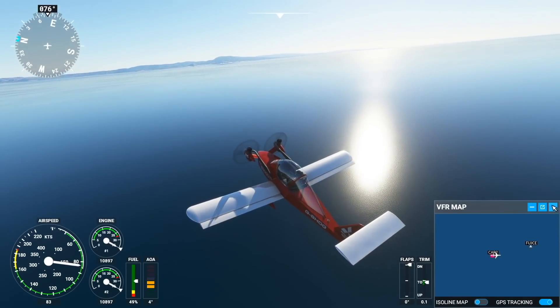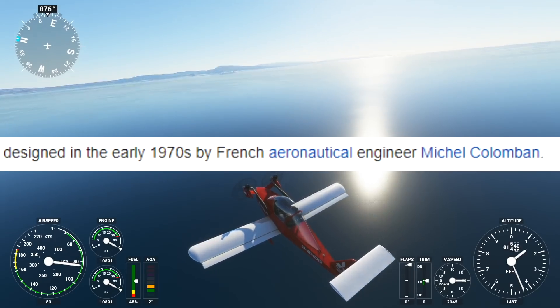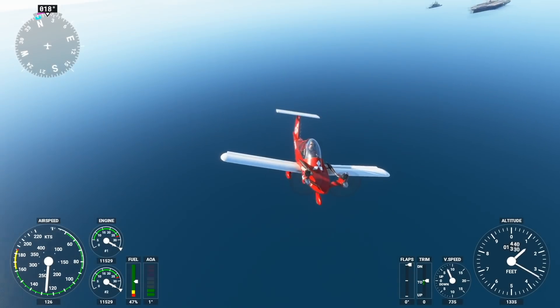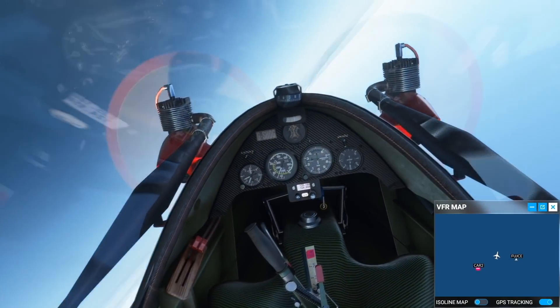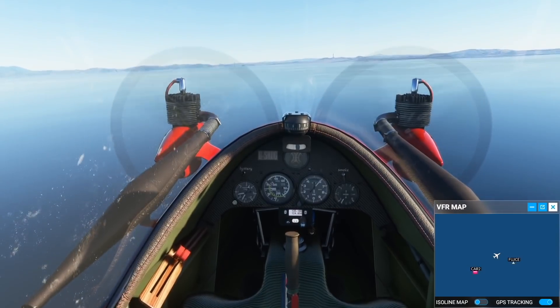That is the Cri-Cri for you. This is an interesting plane — I think it was designed in France. Cri-Cri is actually a French name, I think it stands for cricket, and that's what this plane kind of looks like, doesn't it? It's quite a fun plane to fly, especially for $20,000. It's also considered an acrobatic plane.